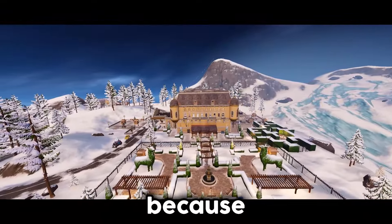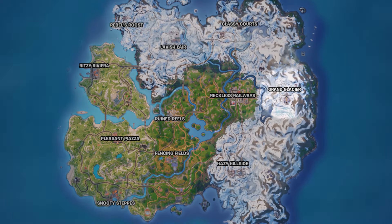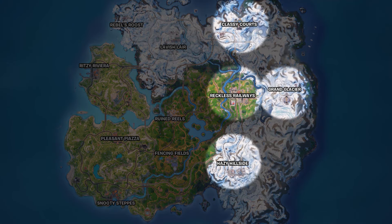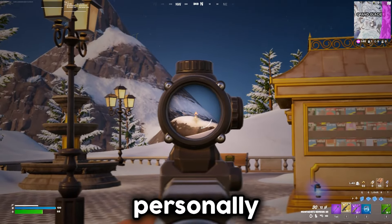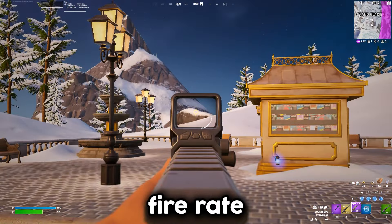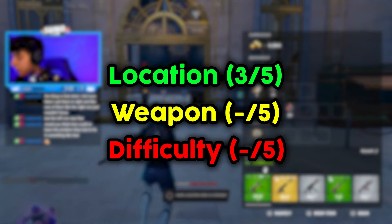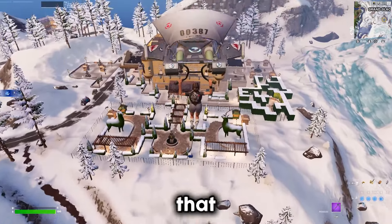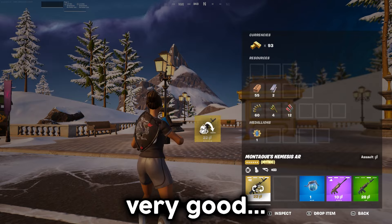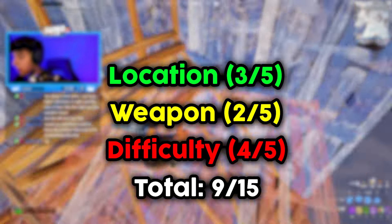The location for this one is good because just like Lavish, there aren't too many places around for people to come from, but because of where it is on the map it makes it very difficult to have a good place to rotate to. I would give this location a solid 3 out of 5. I'm personally not a fan of the Nemesis AR as the fire rate is just very slow compared to the Striker. It does do some damage, but I'm going to give this weapon a 2 out of 5. It's a pretty easy boss to kill as there aren't too many people that land here, so I would give difficulty a 4 out of 5. That brings us to a total of 9 out of 15, which makes me feel like this is not the place we want to land.